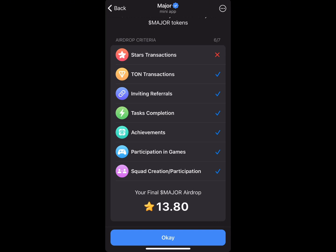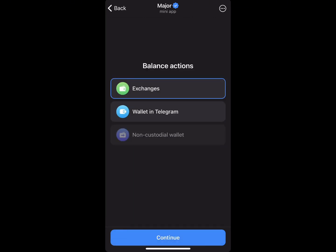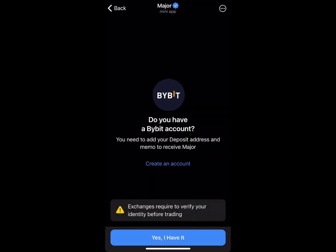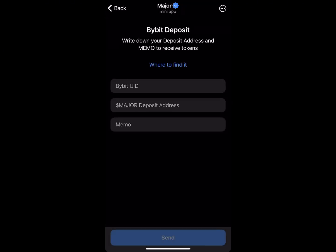You can now connect your wallet to claim your airdrop too. If you click on 'Wallet,' it gives you the option of an exchange or a Telegram wallet. I'm going to pick 'Exchange' and then use Bybit. I'll click on Bybit and since I have an account on Bybit, I'll click 'Continue.'